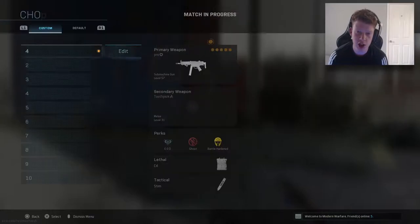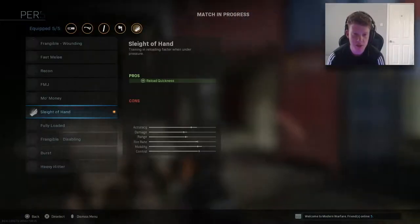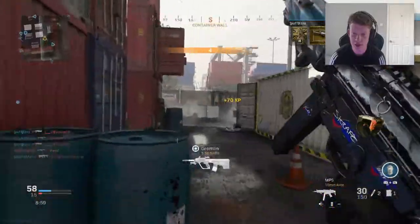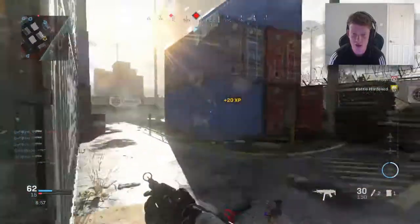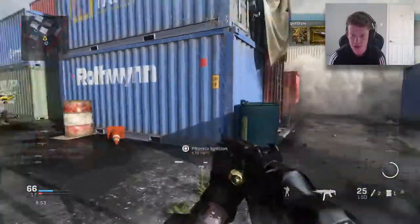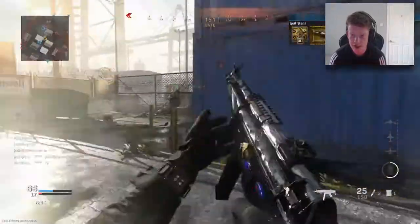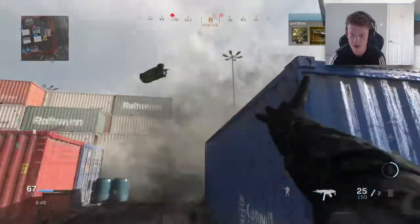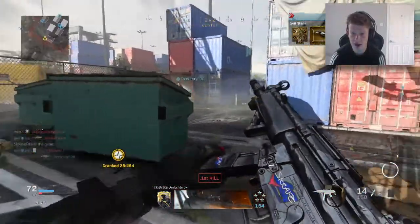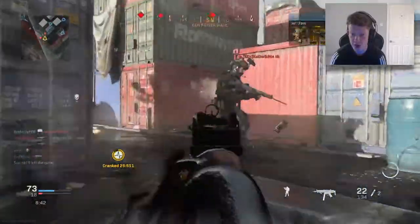I'm going to put Fully Loaded on just for the purpose of this map. To be fair, the perk is interchangeable — I'd recommend Sleight of Hand if you're using it competitively, but if you're just playing pubs then Fully Loaded is definitely decent depending on how quick you want to be.